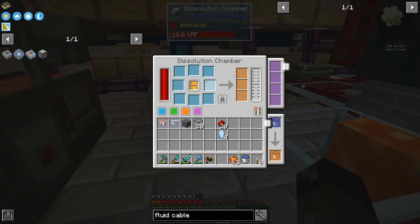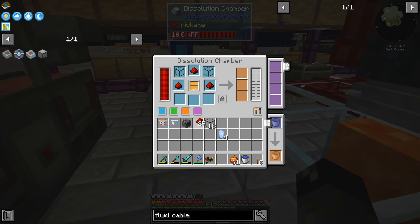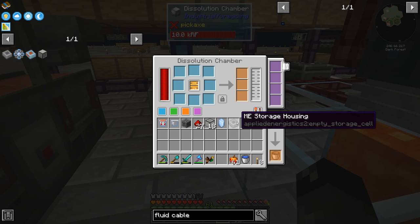I haven't used this machine before. It looks like you can't put in more than one item per slot, so we have to do this one at a time. There is a lock input — you can program it to know where certain items go and then pipe items in so it'll always make that specific thing. There's no shift-click, no plus symbol here, so we've got to do this manually. That's using 90 FE per tick. We're halfway there on the crafting. ETA: three more seconds. And there we go — ME storage housing! Sweet.